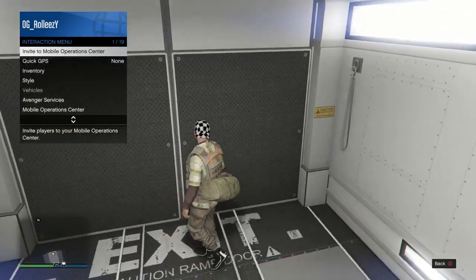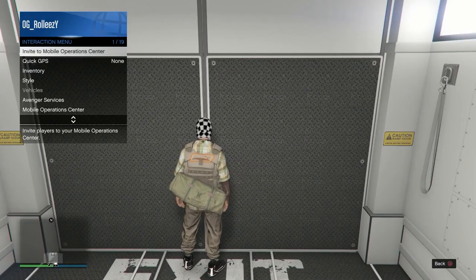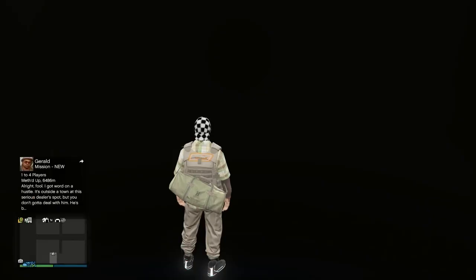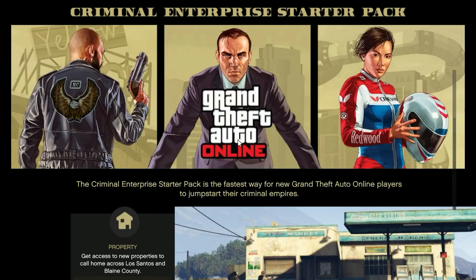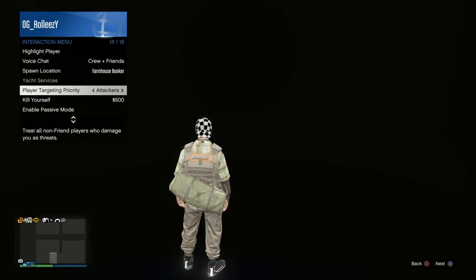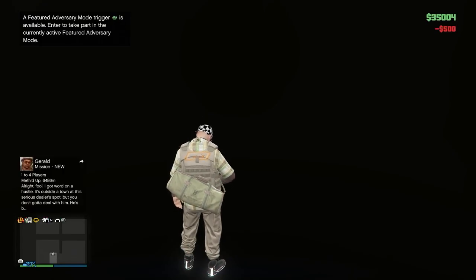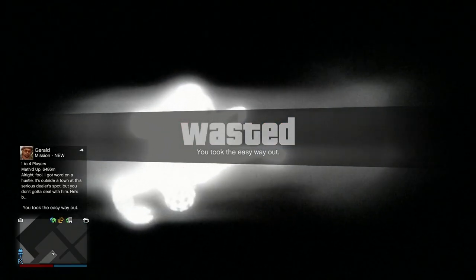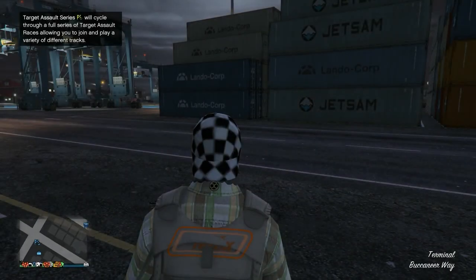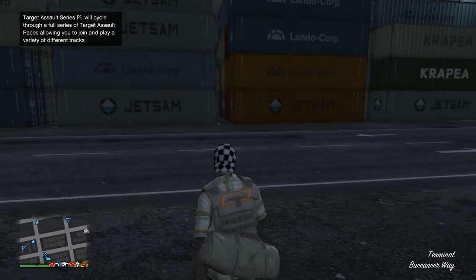Double tap 'Start GTA Online,' decline the alert — you're on the pause menu. Go to Online, then Criminal Enterprise, and back out of it. Hurry up and open the interaction menu, walk over to the back of the MOC, close the interaction menu, and spam X to exit trailer. You should hit a black screen. Start up a recent again, decline the alert — you should be in the twilight zone. Press pause, go to Online, Criminal Enterprise Starter Pack, back out of it, open the interaction menu, and kill yourself.